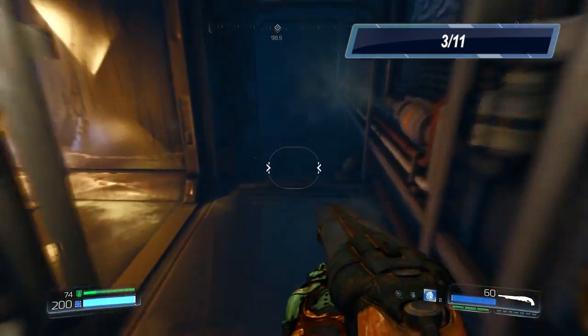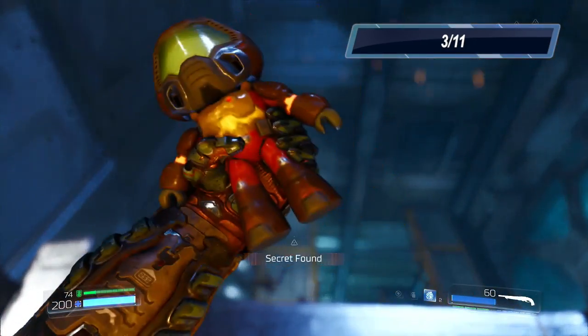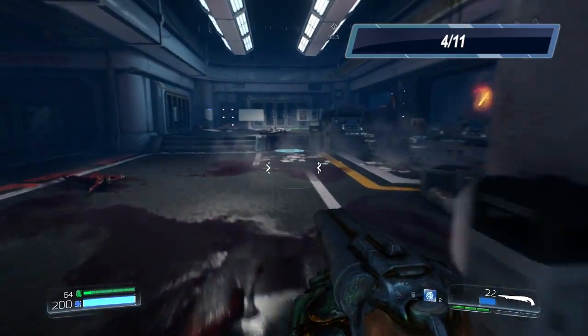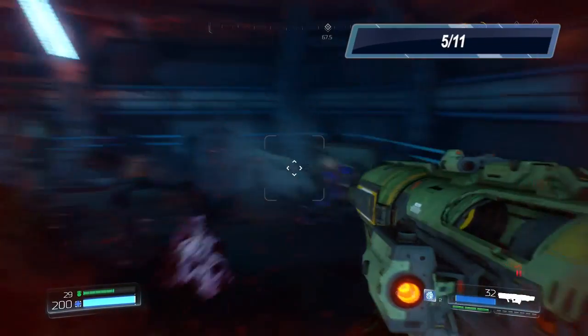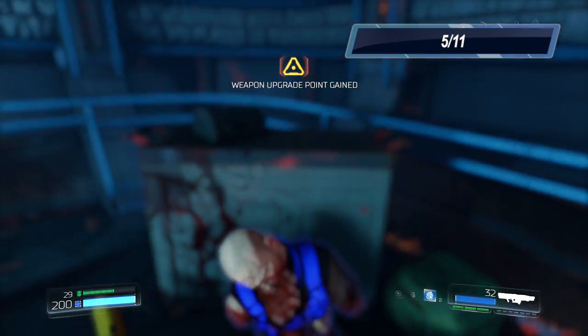Come in here and we're gonna find a Doom Doll right here. Add you to my collection. You're gonna see this hologram on the right side — you're gonna have to come here for story progression — and here is the audio diary. Once you get the blue key card,